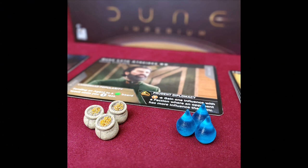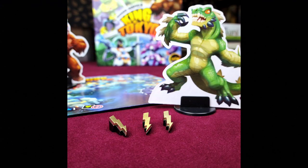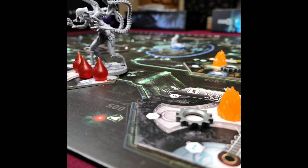Continuing the list: Dice Settlers, Dune Imperium, Dungeon Pets, Euphoria, Everdell, Flamecraft, Feast for Odin, Flashpoint, Glass Road, Glenmore 2, Harry Potter Hogwarts Battle, Imperial Settlers, King of Tokyo or New York, Kingsburg, Last Aurora, Lorenzo Magnifico, Manhattan Project and Energy Empire, Monster Slaughter, Nemesis, New Bedford, Pillars of the Earth, Planetarium.